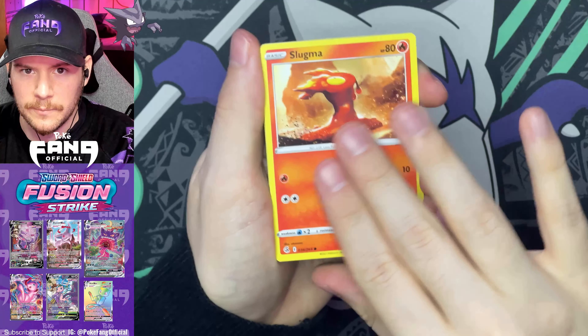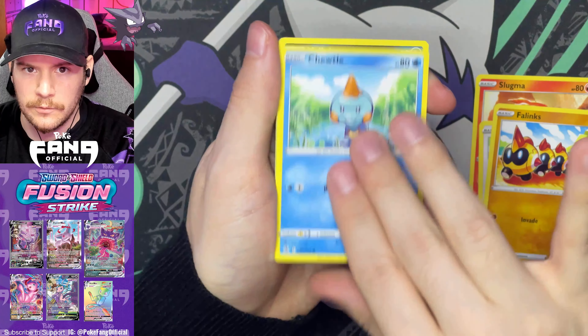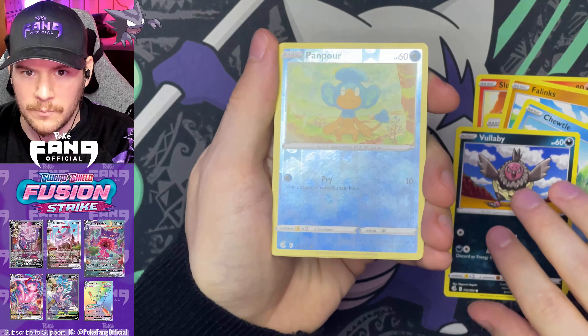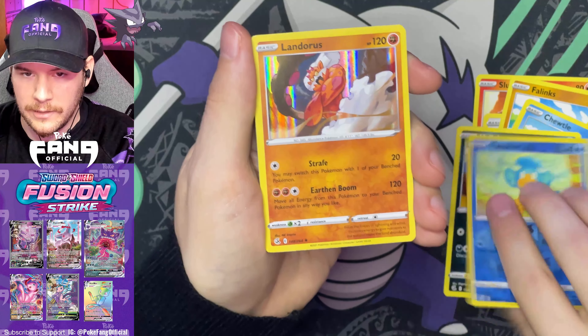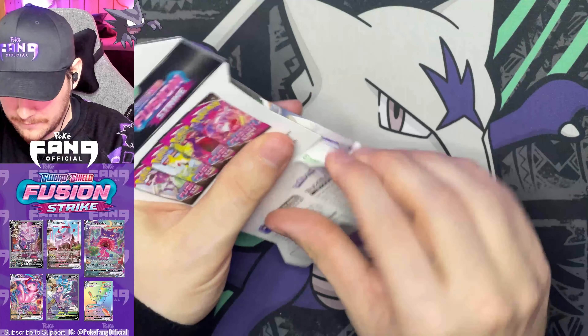We got Slugma, Skiddo, Phanpy, Togepi, Volbeat, Haunter Reverse, and a Landorus holo. Metapod, Persian, Power Tablets — now I'm just having fun. I hope you guys are having fun too.